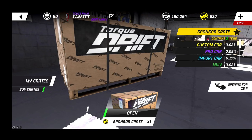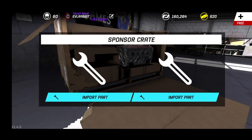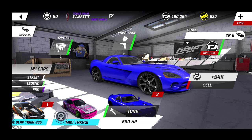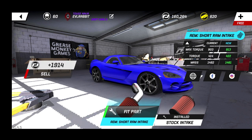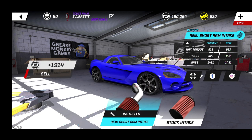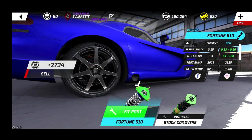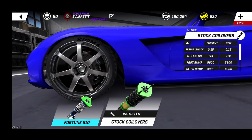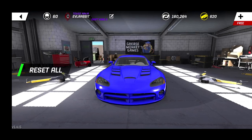We have one crate to open for this build to start, and then we're going to start buying some parts. Let's see what we can pull — import suspension, import intake. Those might come into play here and they will, so we're going to be able to start off a little better when it comes to suspension. We're going to throw the import stuff on for right now and we need to get some angle kits on here. Like I said, I haven't built this before — so we're doing the Viper build.